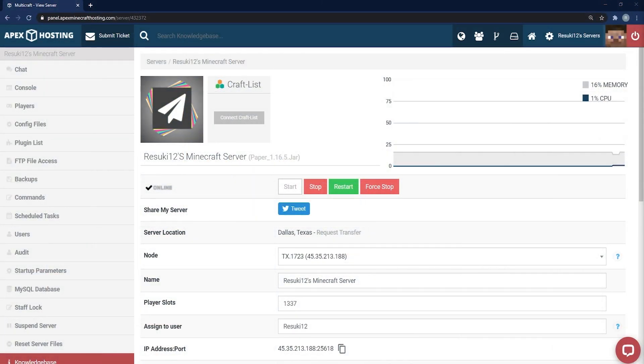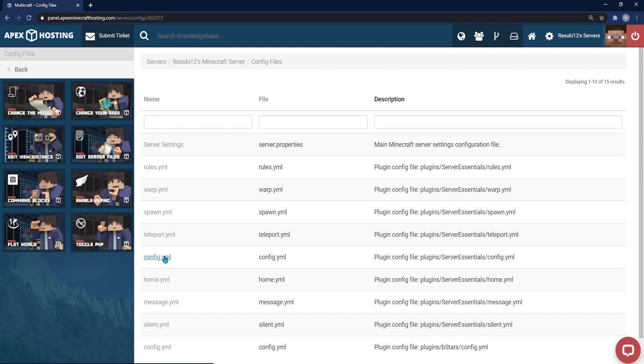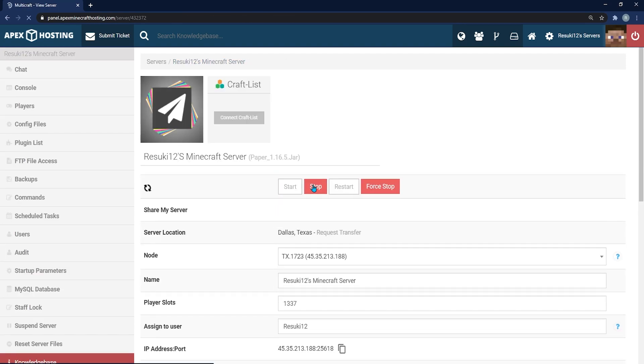Depending on the plugin, making adjustments may require you to open the configuration files on your server panel manually. Don't worry though, it's not that hard. First, you're going to go into your main panel and stop your server. Then go to the left-hand side and click the config files tab once it's offline. Once that loads up, click the config.yml file corresponding to the plugin and make any changes you want. Then restart your server.